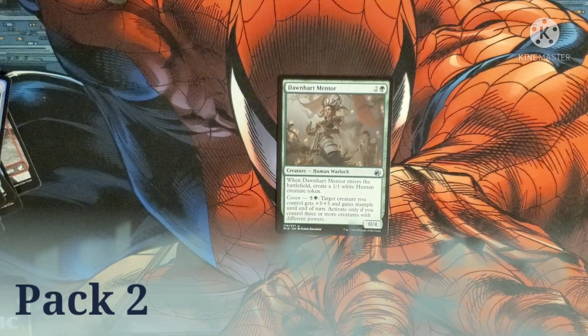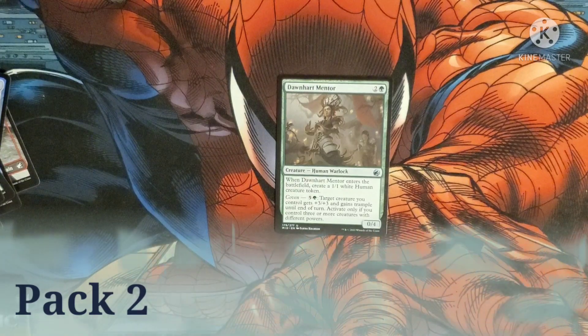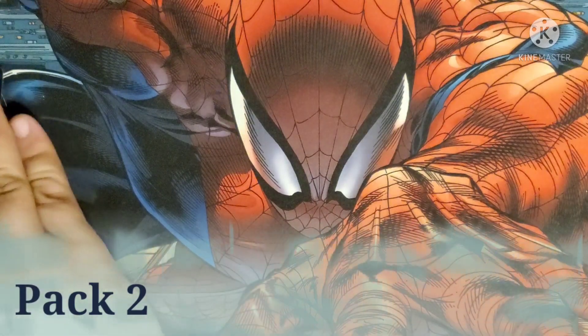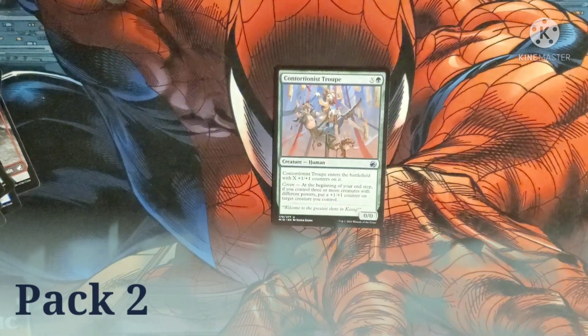Dawnheart Mentor costs a green and two. It's a human warlock. When it enters the battlefield, you get to create a 1/1 white human token. It also has Coven, but it has a 0/4 body. Pay five and a green, and target creature you control gets +3/+3 and gains trample until end of turn. Holy smokes — that's four cards in a row with Coven. Oh! Let's make that five.